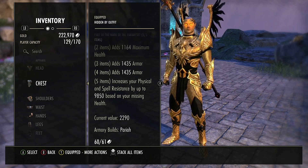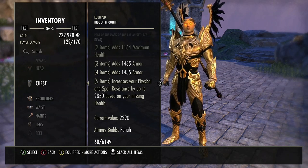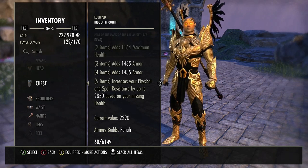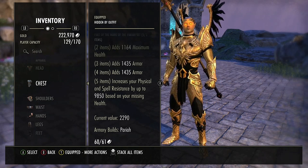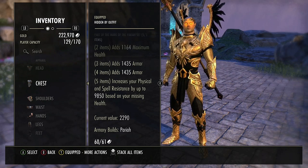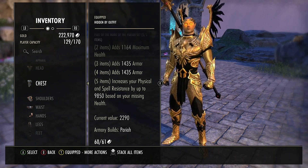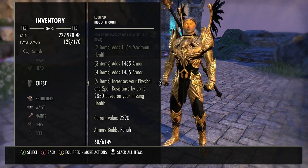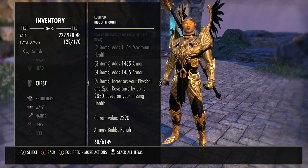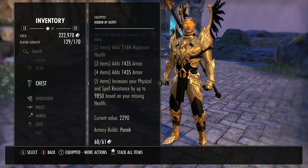On my body I run Pariah. Not only does it grant flat max health and armor, but it increases your physical and spell resistance by almost 10k based on your missing health — so the lower your health drops, the tankier you get. This is super effective on Magicka Templars as we normally need to switch to the back bar when under pressure. This set enables me to stay on the offensive and survive, relying mostly on the stacked self-heals of Puncturing Sweeps, Total Dark, Extended Ritual, and Channeled Focus. I also observed that when my health drops to 20%, most players lower their guard thinking I'm in easy execute range — which opens them up to an unexpected combo that often proves lethal.